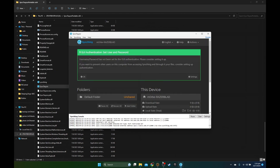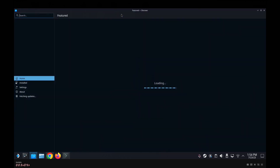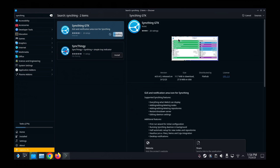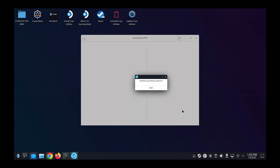Now go to our Steam Deck and install a program. Go to the Discover Store and search for Syncthing. We're going to download Syncthing GTK and install it. Once it's installed, launch it and click Next, Next, Next, Next, and Finish.